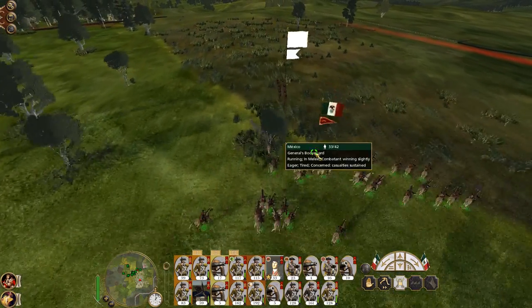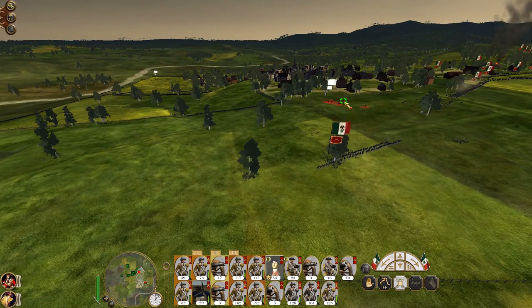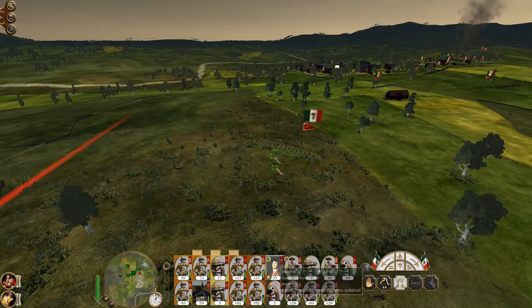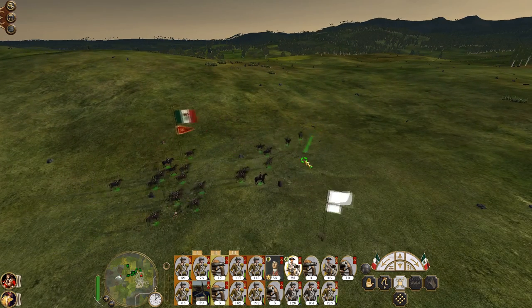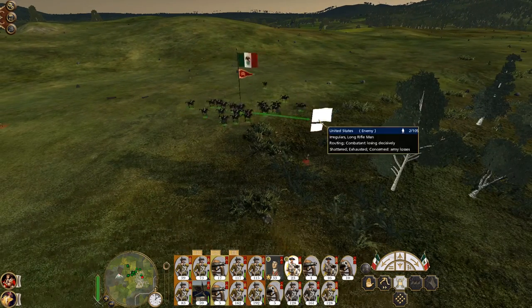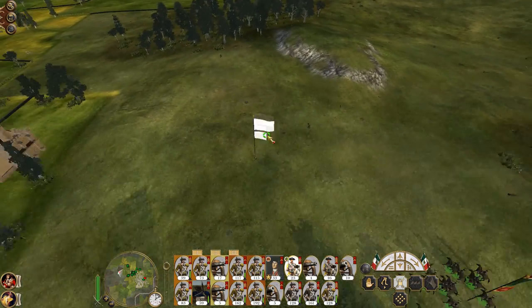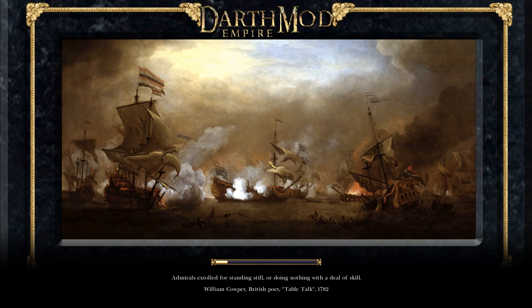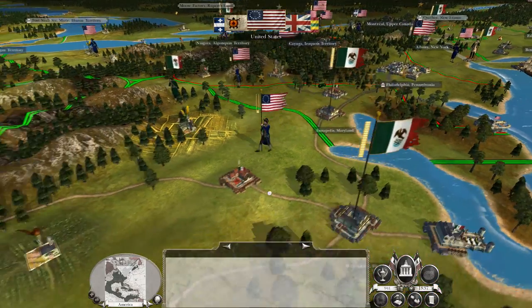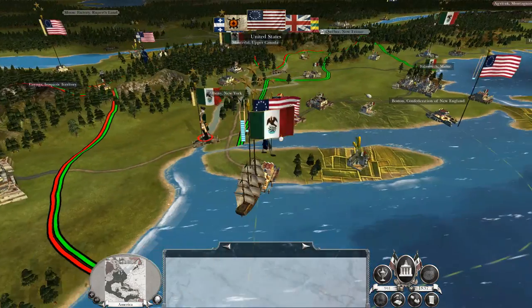I want to see if I can take out this horse artillery unit as it's routing. Come on, it's just the one guy — chippity chop! There he is. I think it's just my general left. Nuts, they got away. I lost my general but I can just recruit another one. While good generals are excellent, I've generally never found them to be so critical that I need to put too much effort into worrying about them.